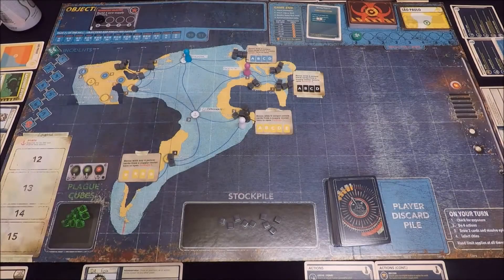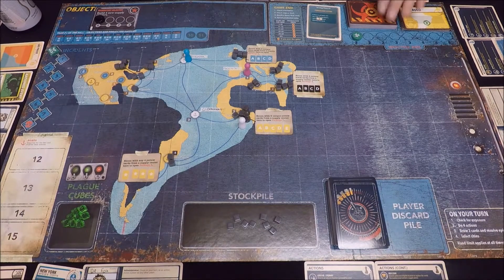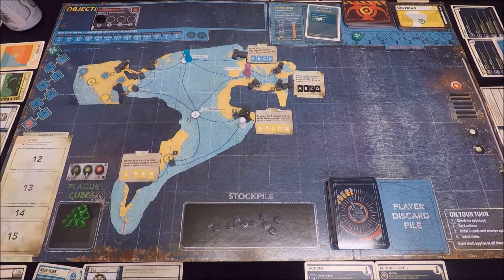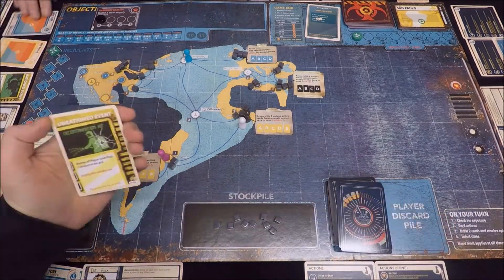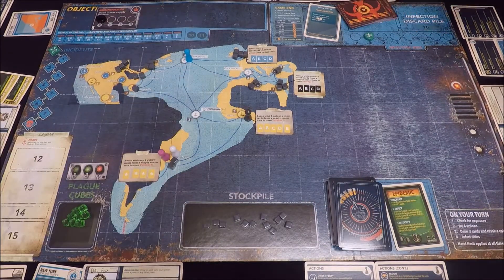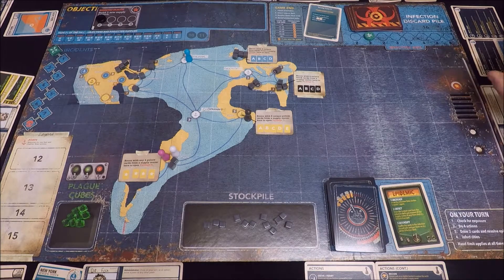Our strategy for this game was really simple: we wanted to get our three supply centres built as quickly as possible and keep as many of those green plague cubes off the board as we could. If a plague cube is left in a city at the end of a game then that city's population will drop, so the more games you have to play to complete these objectives, the more damage you're doing to your cities' populations.